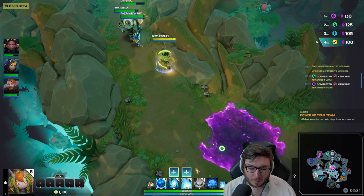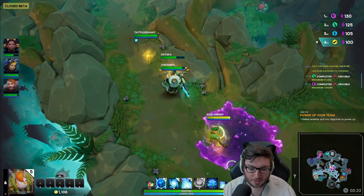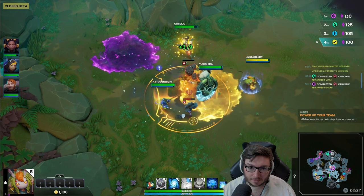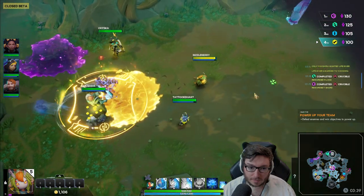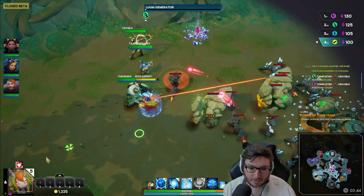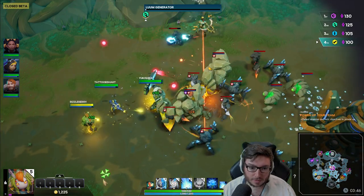Putting more points in E increases the Confuse duration, so we're actually going to max E second. Basically, if someone needs a lot of healing you're doing Q-W on them; otherwise you're just using a Q or a W to give them a little bit of healing over time.